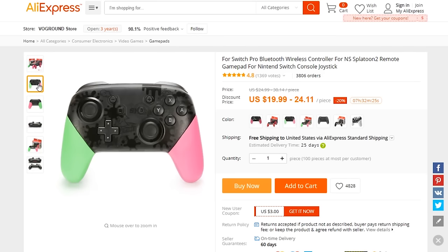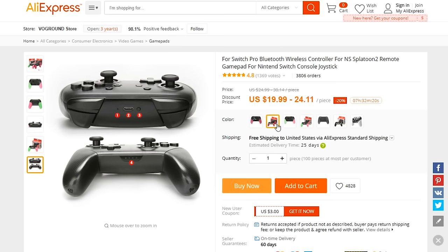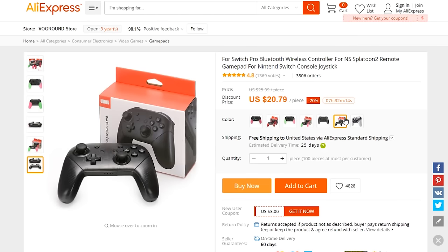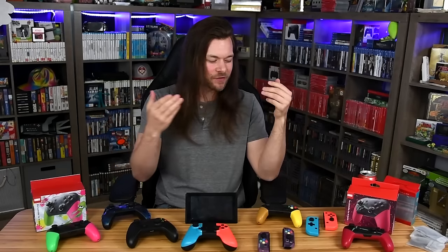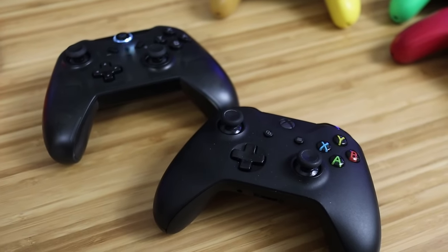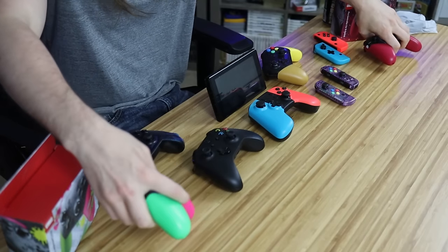My curiosity peaked when I saw these controllers online. Not only did they have motion controls, not only did they have HD rumble, but they also featured an NFC chip reader — meaning I can use my amiibos on these things and they're only 20 bucks. What was the catch? In front of me I have a bunch of fake Nintendo Switch controllers, even Joy-Cons. There has to be something wrong with all of them, and I'm going to rank every single knockoff from best to worst and let you know if it's actually worth buying any of them.